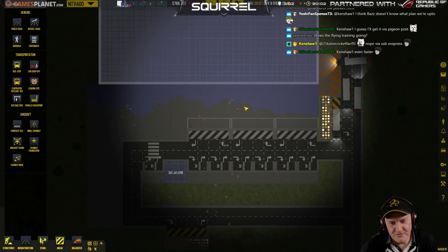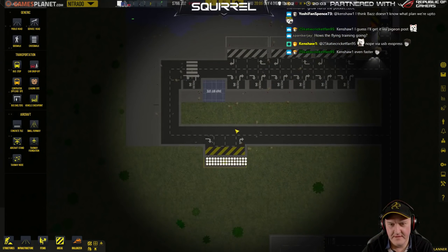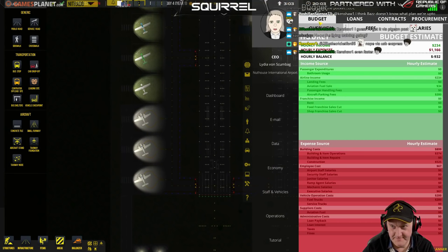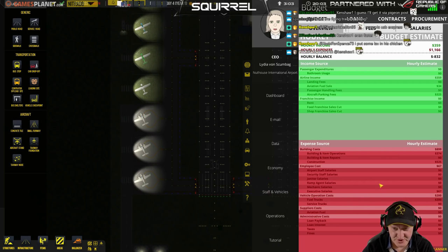I'm not in any particular rush. I'm just kind of doing it around all the other things I'm trying to do. See, these are going to need repairing soon. Money's just going like that. It's not good. Construction costs, building costs 900, employee costs 67, vehicle operation costs 200. Fuel trucks cost a fortune.